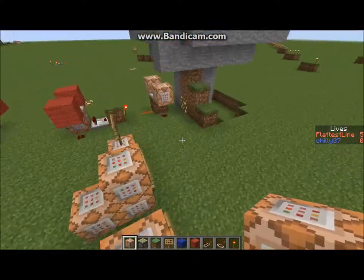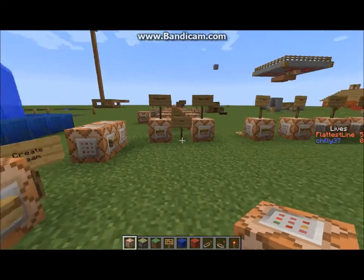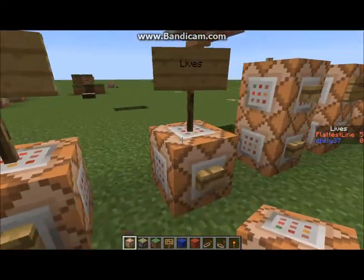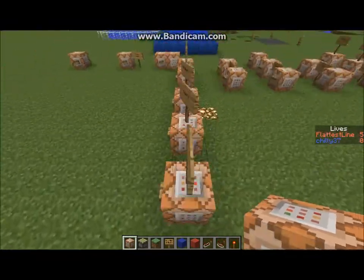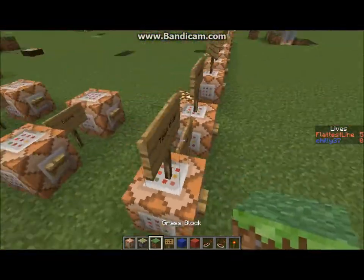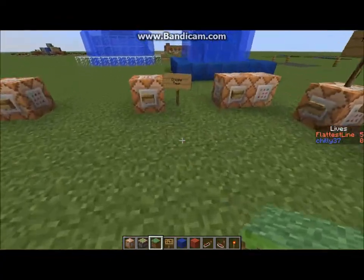Hey guys, FlashLine here. I am on my creative world, back with another episode of Crazy Command Blocks. Last episode I showed you all of this stuff, all of the lives, and this episode I am going to show you about sorting out teams.